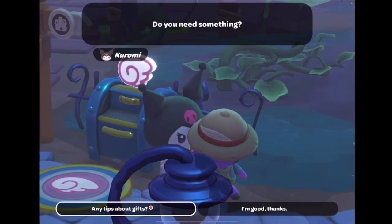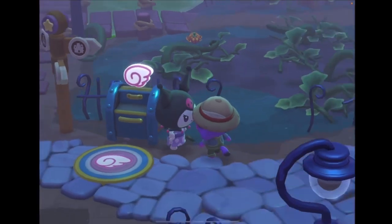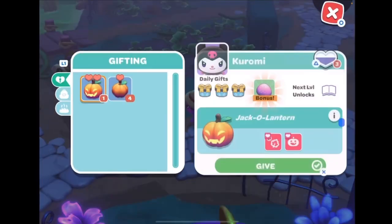In today's video I'm going to show you how to dive. In order to dive you need the snorkeler, and you need to get the snorkeler from Kuromi at Friendship Level 6.